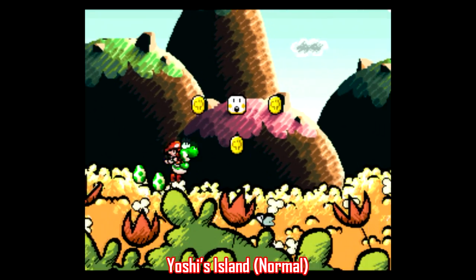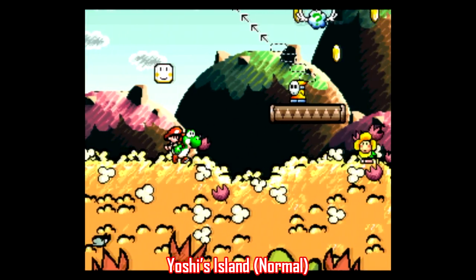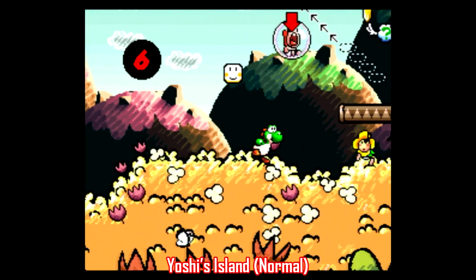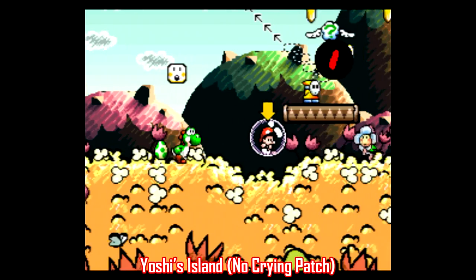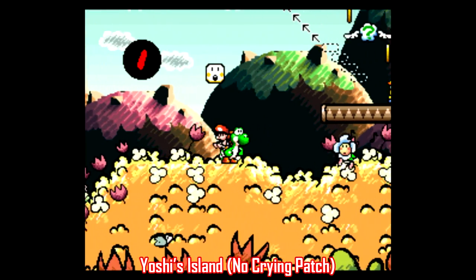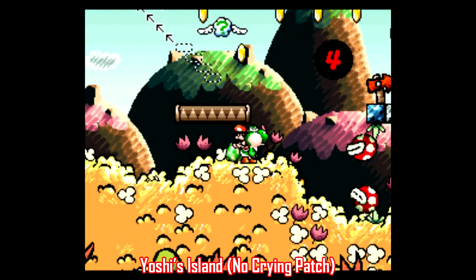Here's one lots of people have been clamoring for years. It's for Super Mario World 2: Yoshi's Island, and it's a patch that turns off the crying baby sound. Mario doesn't cry at all — this patch fixes it so he just kinda floats around all chill. There are a few other minor alterations as well, like changing the pitch of the alarm sound so it's a little less grating. If you love Yoshi's Island but can't stand the sound of that crying baby, then this patch is for you.